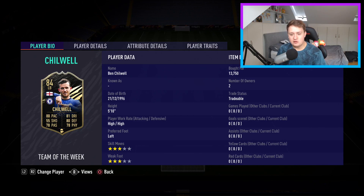Next we've got a recent in-form Ben Chilwell — high/high work rates, which is interesting, but I've got him set to stay back anyway. Bought him for 13k. Looks like a really decent card: good pace, good enough defending — a pretty bog-standard but decent little in-form.